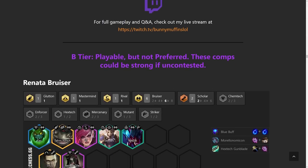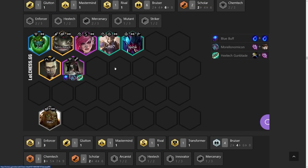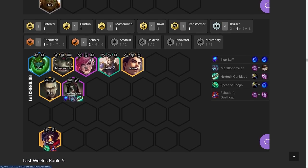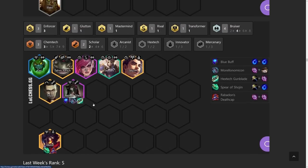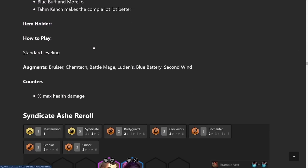On to B-tier — Renata Bruiser. This one's still pretty solid. I believe I have two versions: one is the more late game version, one's the more early game version. There's also a Scholar version where you just run four Scholars with Renata and as many Bruisers as you can fit. This will depend on the Dragon Egg you get because you're getting trait bonuses from that. The only weird part about Renata and why she's a little lower is because Morello Nanomachine got nerfed. I've been seeing high-level players do well with her, but everywhere that's not top 20-25 Challenger, people are not seeing great results. It's definitely a higher skill cap than other compositions right now.